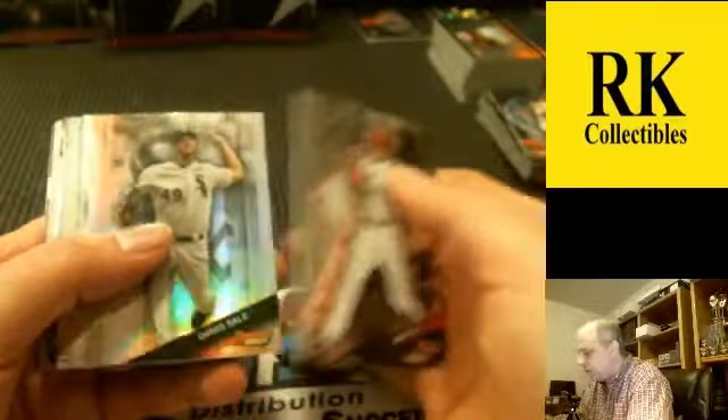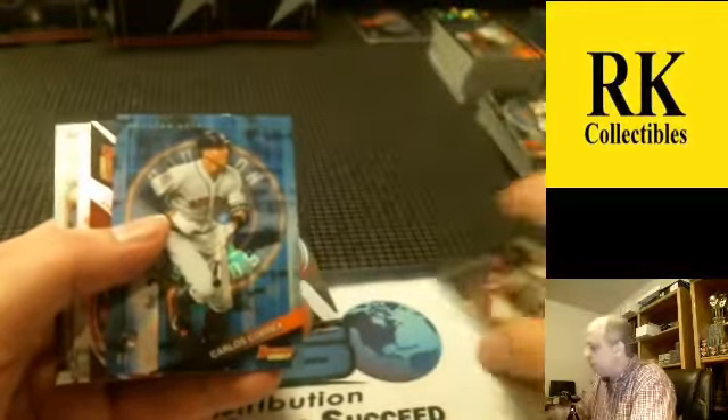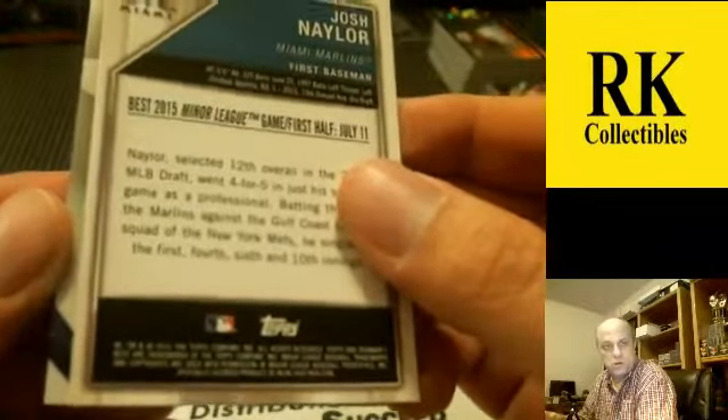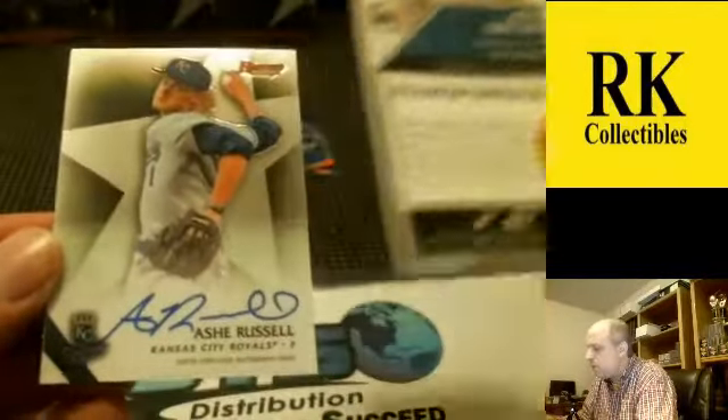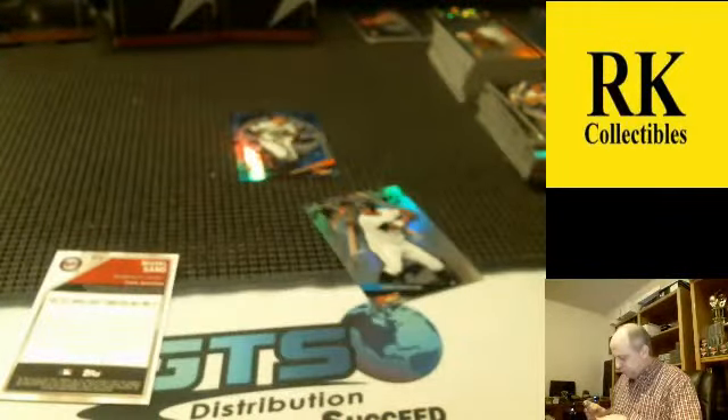Mike Trout and Andrew Benintendi mirror image. Adison Russell refractor. Alex Meyer refractor. First impressions Andrew Benintendi — good break for him so far. Chris Sale refractor. Auto number four behind Sano — got a blue parallel to 150 of Carlos Correa, number 31. Shields and Nola mirror image. Todd Frazier refractor. Last autograph out of this box is a base auto for the Royals — Ash Russell, first-round pick.